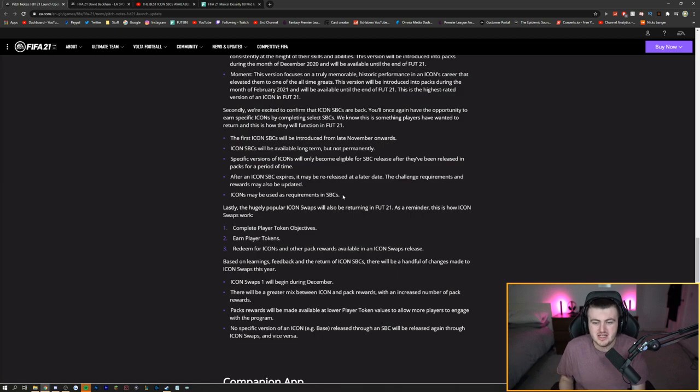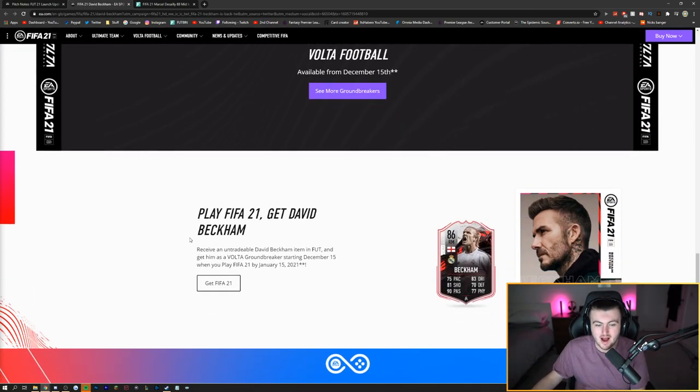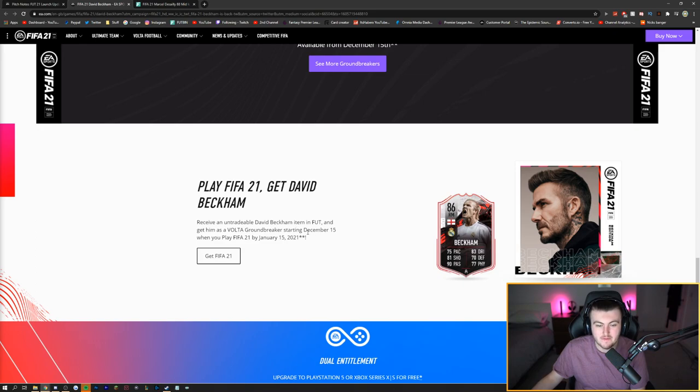I don't think untradeable rewards are the worst thing in the world. In FIFA 19, every Icon SBC had a requirement where you put one Icon in and got a 100k pack back. I don't think EA will do that this year because if we're getting free Icons from Icon Swaps, it wouldn't make sense to grind a free Icon to get a tradeable 100k pack for free. Something else that is exciting is that we are getting David Beckham on the 4th of December — EA just announced he is returning to the game. And if you play FIFA between December 15th and January 15th, all you have to do is play FIFA and you get yourself a free David Beckham card.